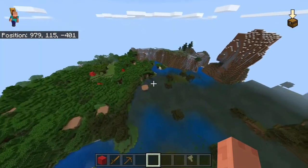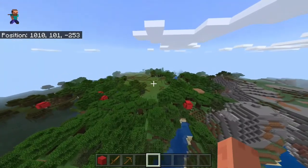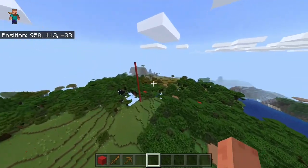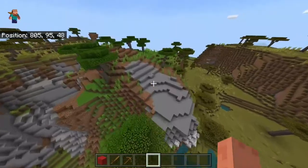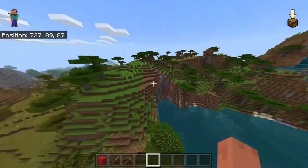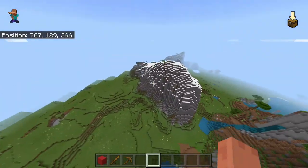There is also a ravine right here — quite a nice ravine. The reason some of you might recognize this seed is because I use it for my ultimate base guide — there will be a link to that series in the description. That's the spawn point right there with the red wool. I use it because this is such a beautiful seed — you've got a lush green savannah biome which is really really beautiful.